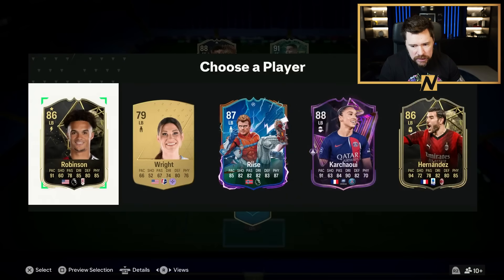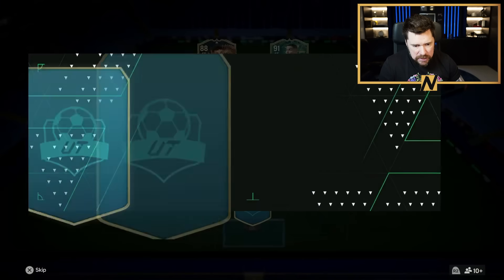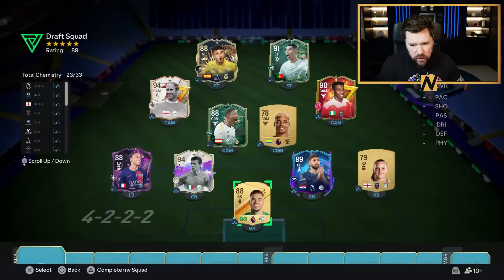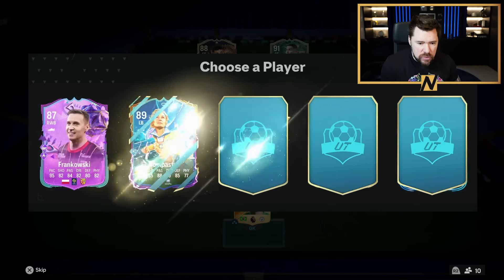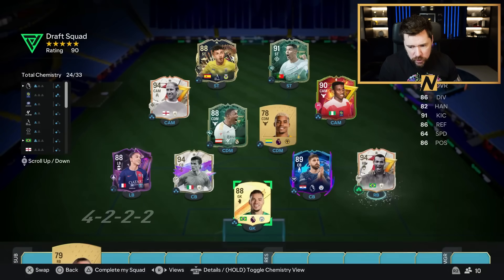Then at left back, we'll go Karchawi to start with. Hopefully we get a team of the season left back to pop in. Then in goal, go with Ederson — not bad, 89 rated. Couple of stinky players in there, but lots of easy upgrades as well. For example, Afu — straight in there. Bosh. That is now a brilliant back line.